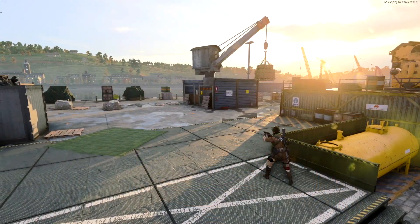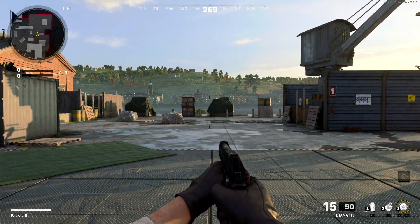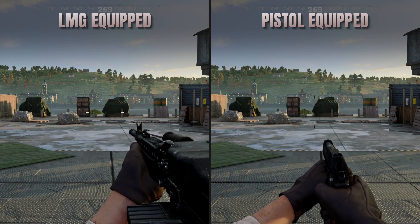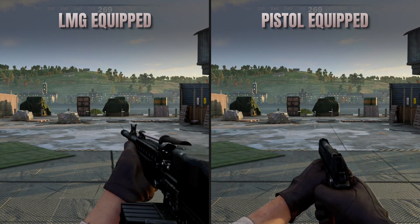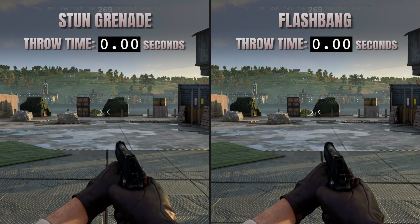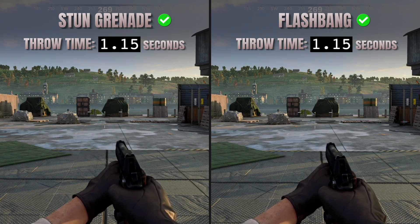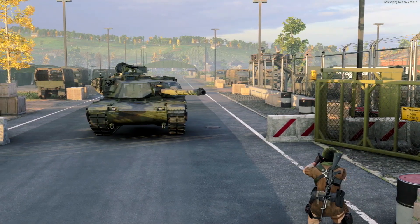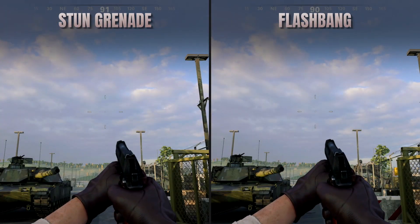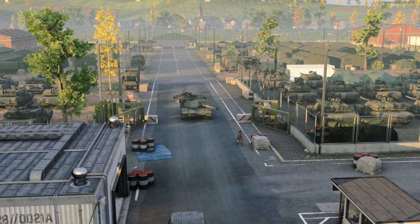For our next comparison, we'll look at handling time, or throwing time, of each piece of tactical equipment. This is represented by the time required to remove your left hand from the weapon, throw the grenade, and put your left hand back and stabilize the weapon. In Cold War, the weapon you're holding does not affect equipment throwing times, so these times will remain consistent whether you're holding an LMG or a pistol. In this category, the two pieces of tactical equipment come out even with a throwing time of 1.15 seconds. Next, we'll compare throwing distance. Each piece of equipment will be thrown standing still and at the exact same upward angle. Once again, the items are equally matched with a throwing distance of 45 meters.